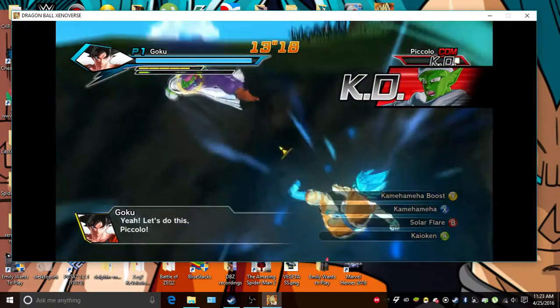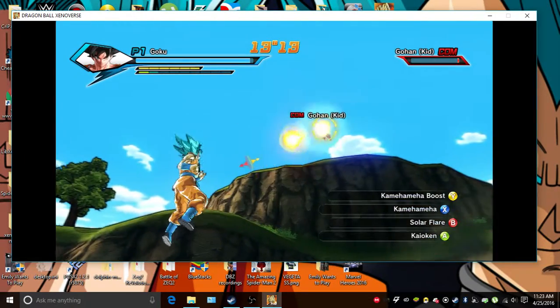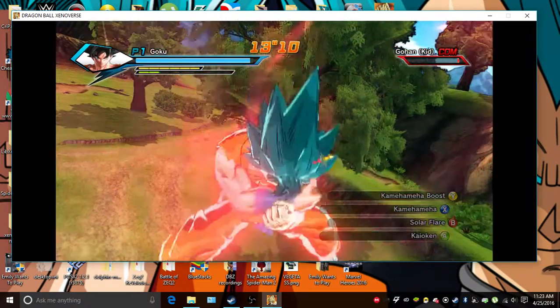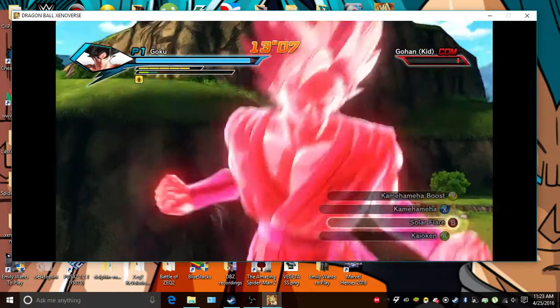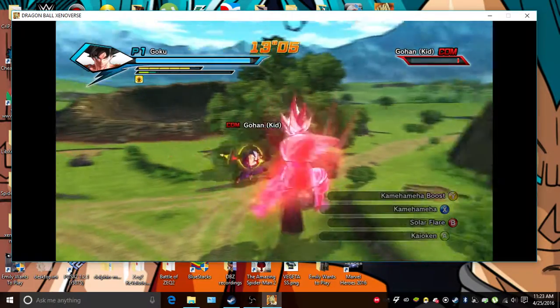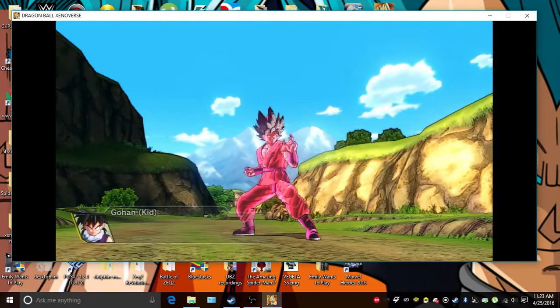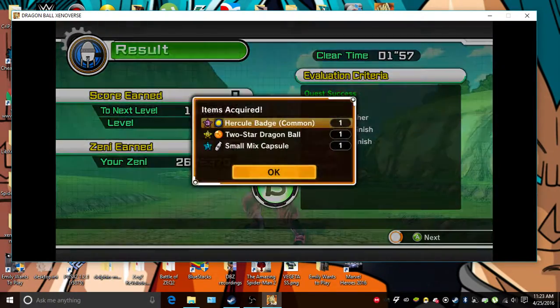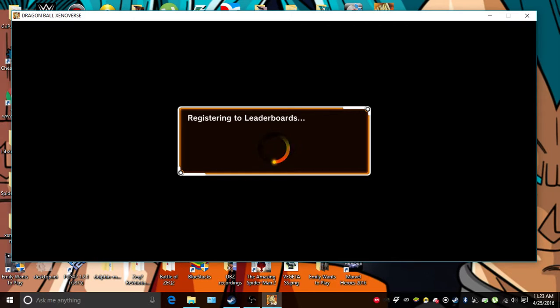Alright, let's go to Kaioken. There's a Gohan who should be dead. Did you see Super Saiyan Blue Kaioken facing Gohan? Yeah, that's dead. He's dead. Look at that — that was awesome. We got two stars, we're going to get right into the next mod.